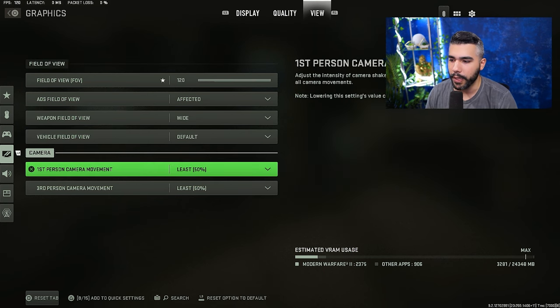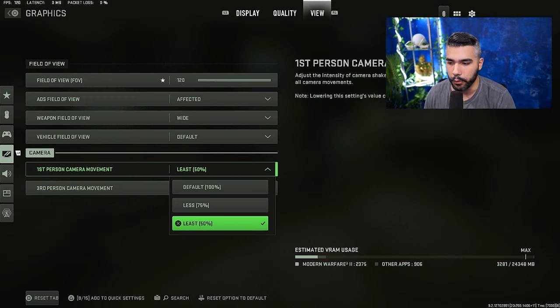It doesn't block your screen as much — small difference but it makes a difference. We have the default setting on, and make sure these are both on 50 — the lowest you can go. This reduces the camera shake on your screen when shooting or when there are explosions, which can impact visual recoil, so you definitely want these low.